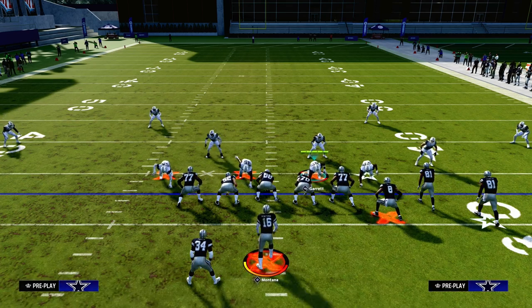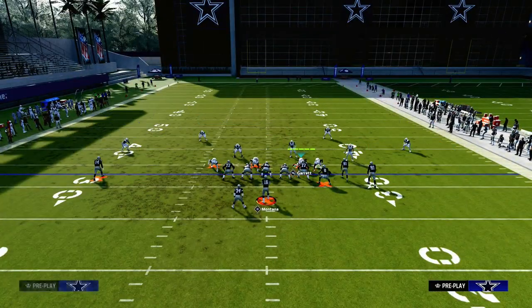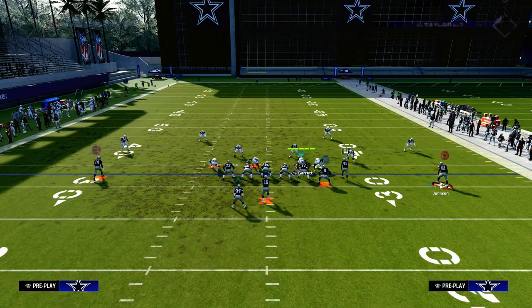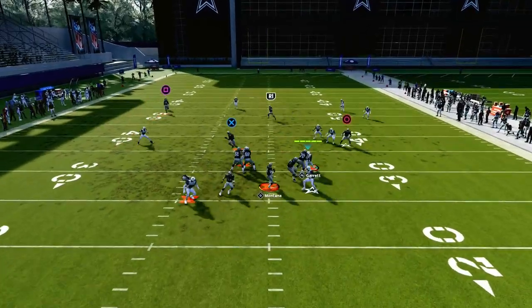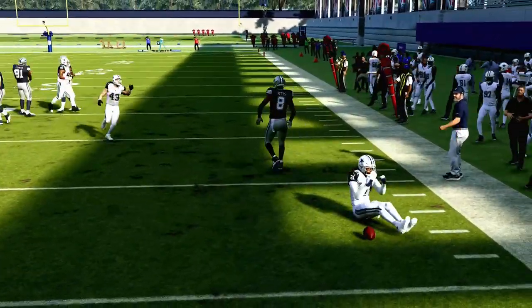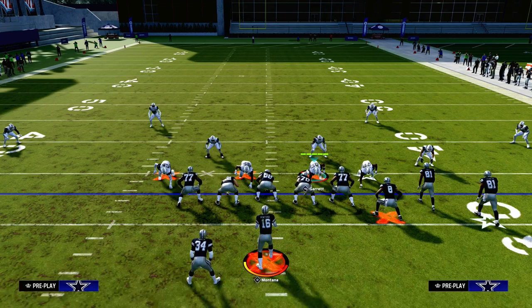The same principle holds true if you try to run any kind of flow to the left-hand side — it's a little different but the idea is still very much the same. If I put a streak, a crosser, and maybe a backside dig, when I run this with my bunch to the short side, that third has a lot more wiggle room to break on the crosser. Both thirds do, so that's another example of why these thirds are really effective when you're using them to the wide side.